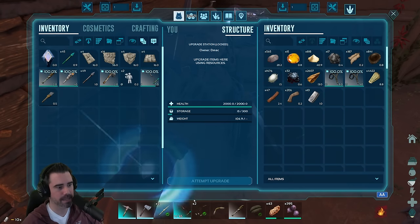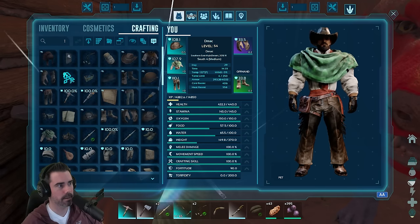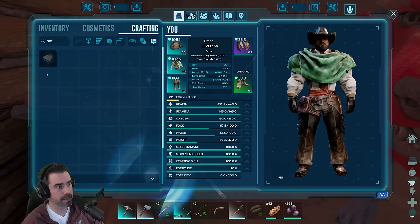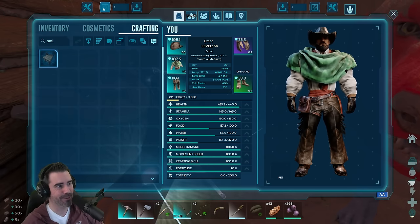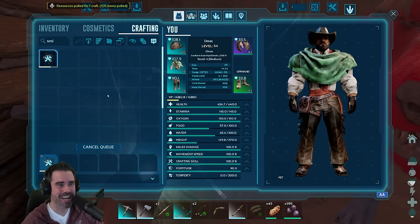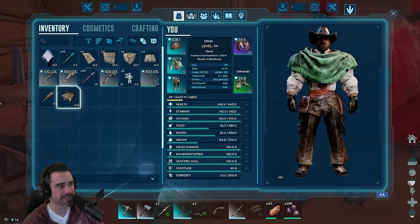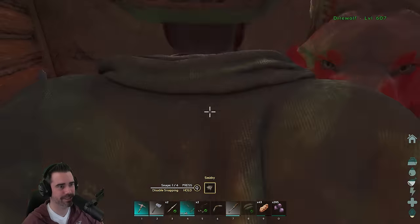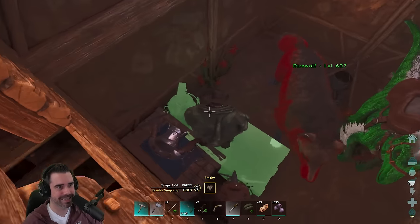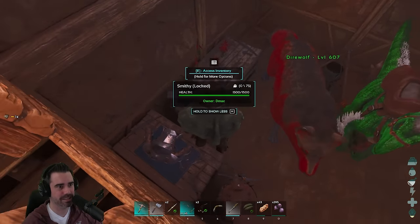We had a little bit of metal left over — that should be enough that we can get ourselves our very first metal pickaxe. Stop yippity yapping, Jerboa. You know what, even before that, we need to get a smithy. All right — smithy. Beautiful. It only took us four episodes. Can you believe that? I cannot remember the last time it took me more than an episode to get to the smithy. So yeah, kind of stinky on that front. But hey, we got it nonetheless.